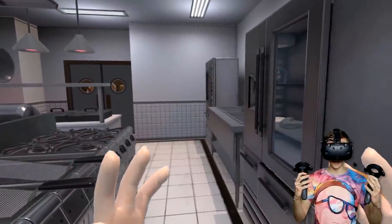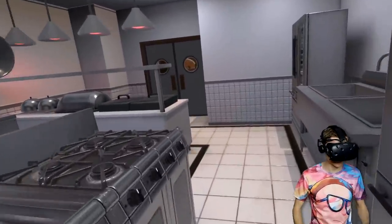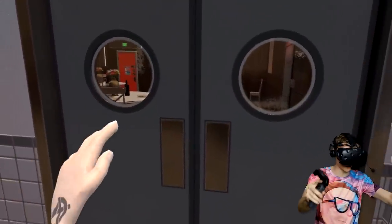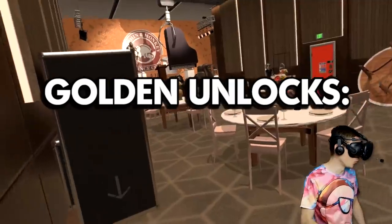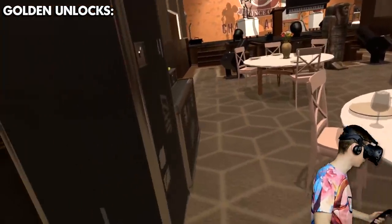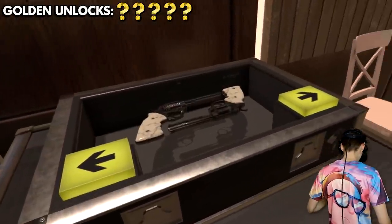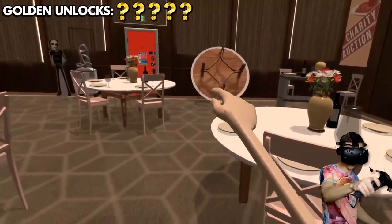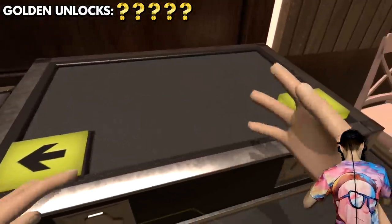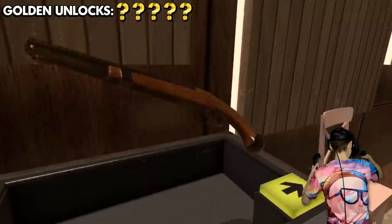What's up guys, and welcome back to Hotel R&R. Today we are on a secret challenge to unlock all of the golden weapons. The real question is what happens when we unlock all five. Check it out — we've got the revolvers, the shotguns, these beautiful new puppies, and the antique pistol.